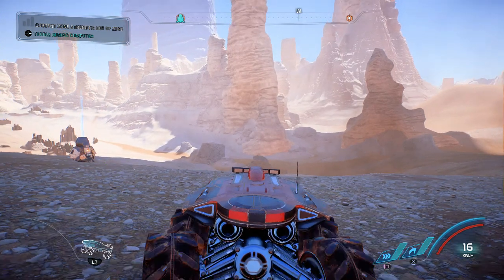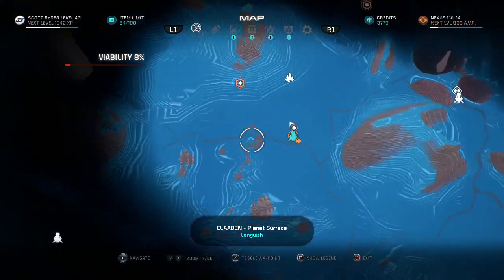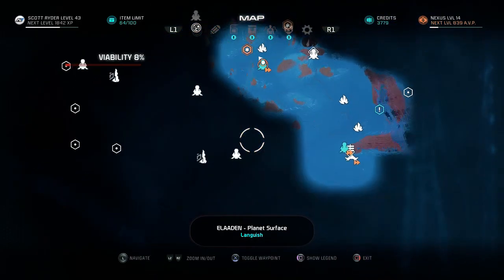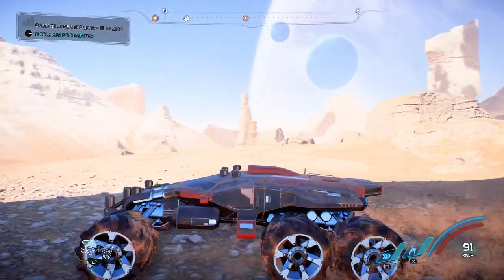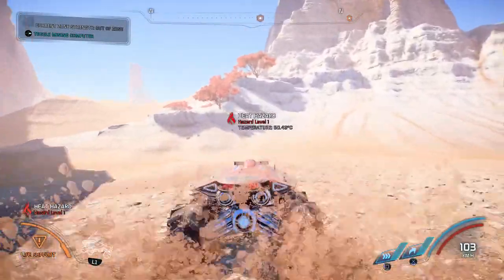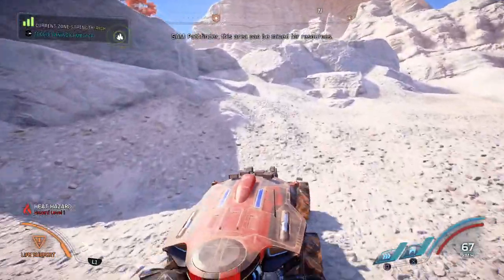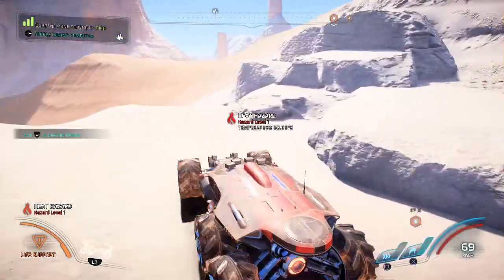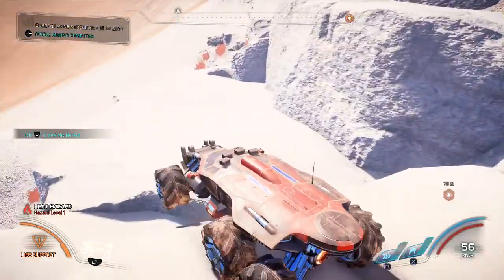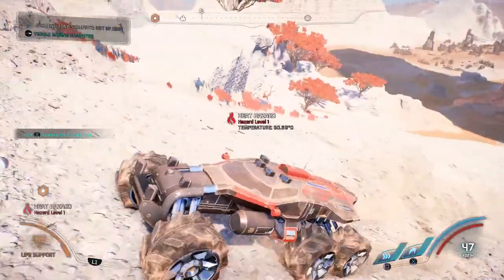Hi everybody, welcome back to Mass Effect Andromeda. We're on Elaaden, going around and collecting some stuff before we take on some missions. Most of which are memory fragments — we might actually be done with those very shortly, which would be nice since they've been hanging over us since the beginning of the game. Getting them done and dusted would unlock all of Alec's content.